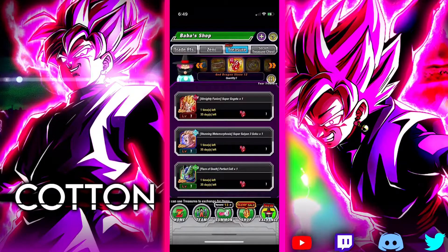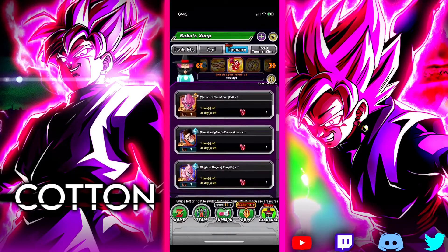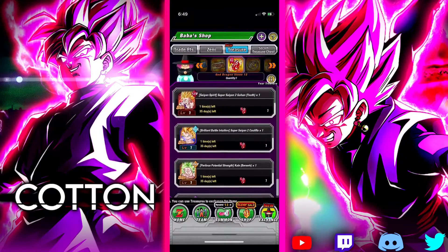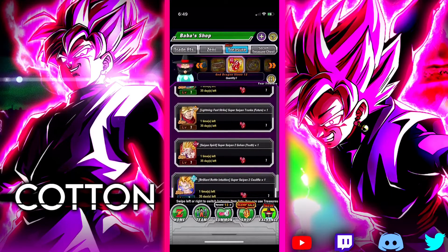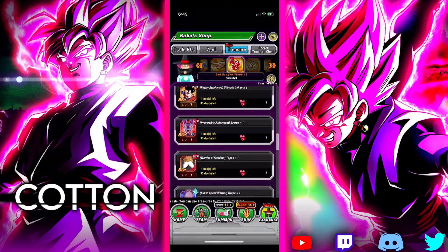For me, I probably won't pick Janemba because I have him Rainbow already, and Gogeta is Rainbow for me too. I might go for another copy of Berserk Kale just because I want to Rainbow her — she is very good after her EZA. But at the same time, God Toppo is almost Rainbow for me. So it's like you've got to choose. They're all very solid units, and I can't just say 'choose your poison' because they're not bad — they're just old.